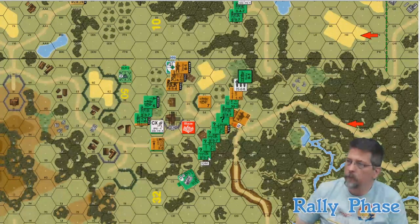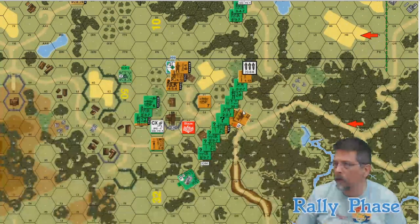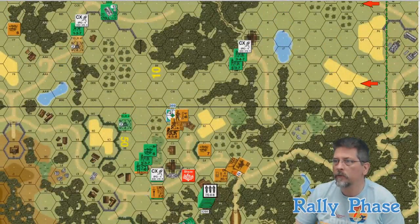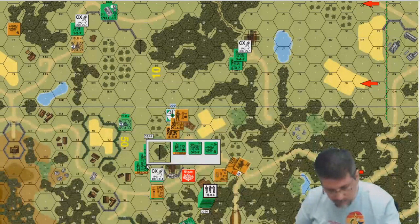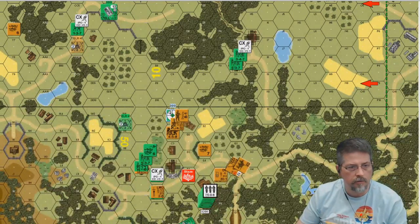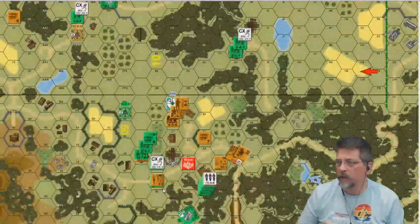The 5-3-7 with the demo charge will freely deploy because he's a guard unit. They have to lose concealment — that's a concealment loss activity. He doesn't rally those guys; they're removed. That's it for my rally phase. Let me move this out of the way and adjust the headset so we're not echoing.